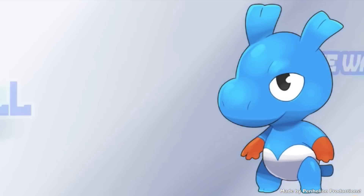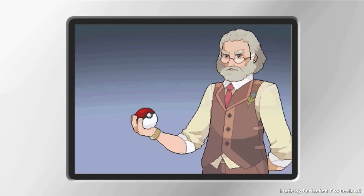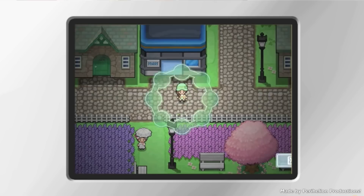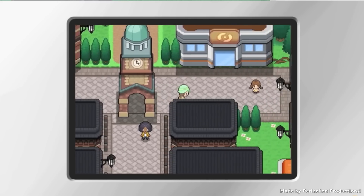Alright, well I think that's enough of me fan-gasming over Ethereal Gates. Let me go ahead and tell you a little bit about the game's story and some of the specific features that it has. Ethereal Gates takes place in what is called the Lenica region, an area composed of two large landmasses separated by a fairly big body of water in between them.